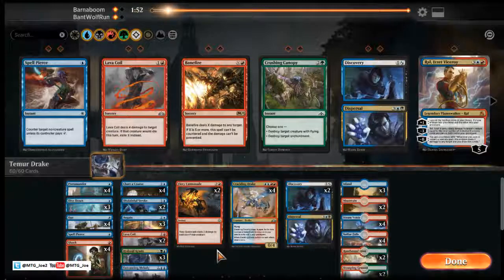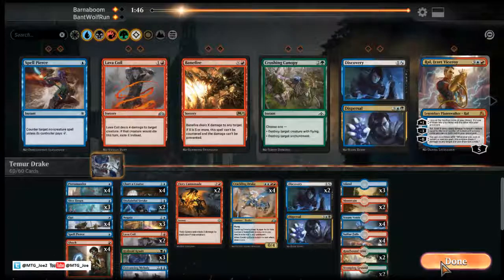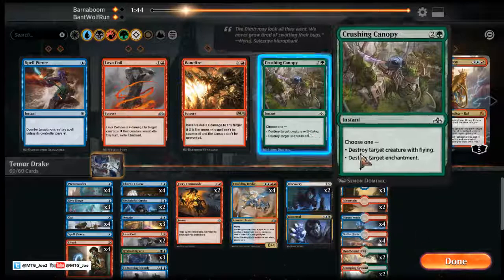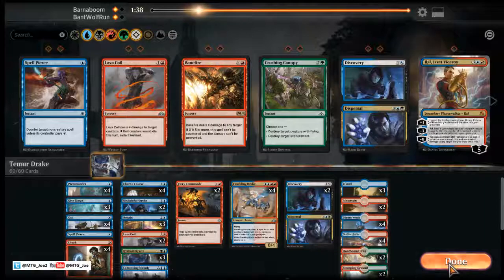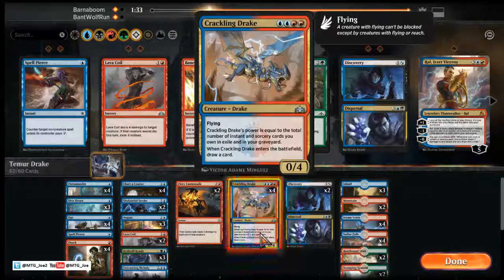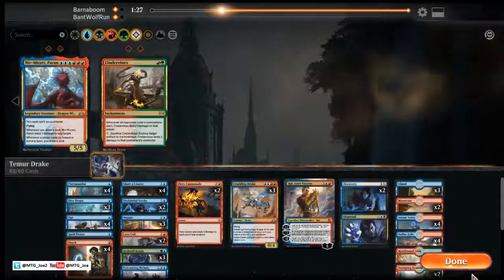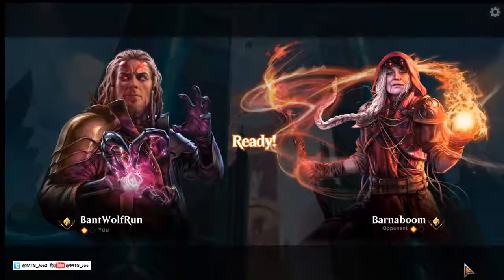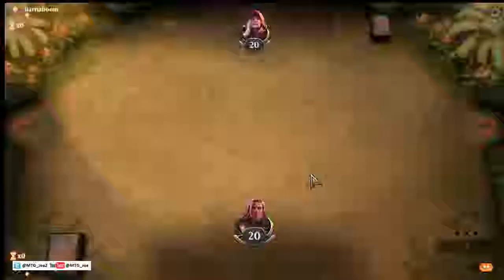I think we run it back. I don't think this is enough to bring in for the Krasis — Ral is fine. Maybe just to diversify the threats. Bring in Ral. Ral does get hit by Duress where the Drakes don't, but it looks like they brought in a bunch of Cast Downs. We'll play first.